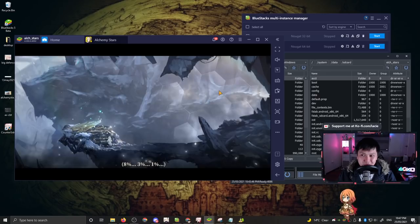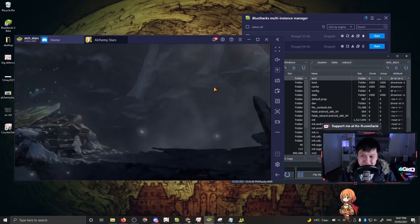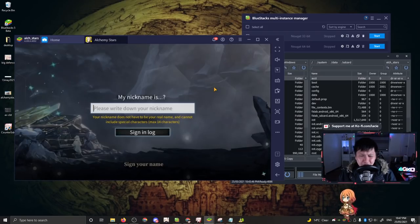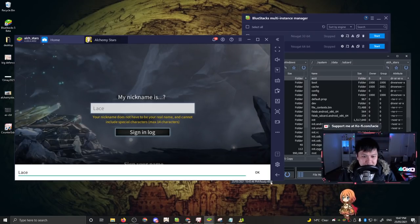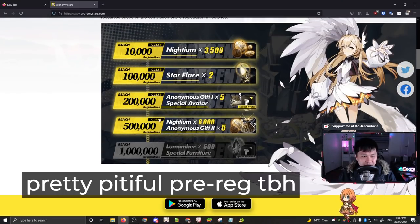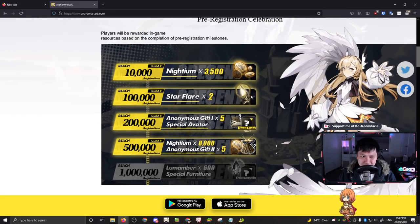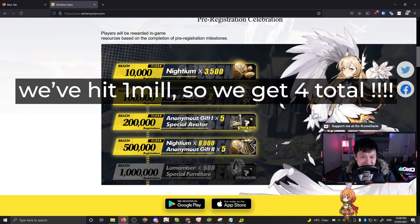If you're doing the reroll that relies on pre-registration rewards, the thing about this game is that apparently we're only getting two. As you can see here, we've reached 500k registrations and all we really get is two star flares. All this other stuff we're not getting. Two star flares means we start off with two rolls in our mailbox. Honestly, that is stingy as heck. Most games you at least start with a 10-roll or something. If we only get two rolls, this is going to be a really tough reroll. Nevertheless, let's get back into it.